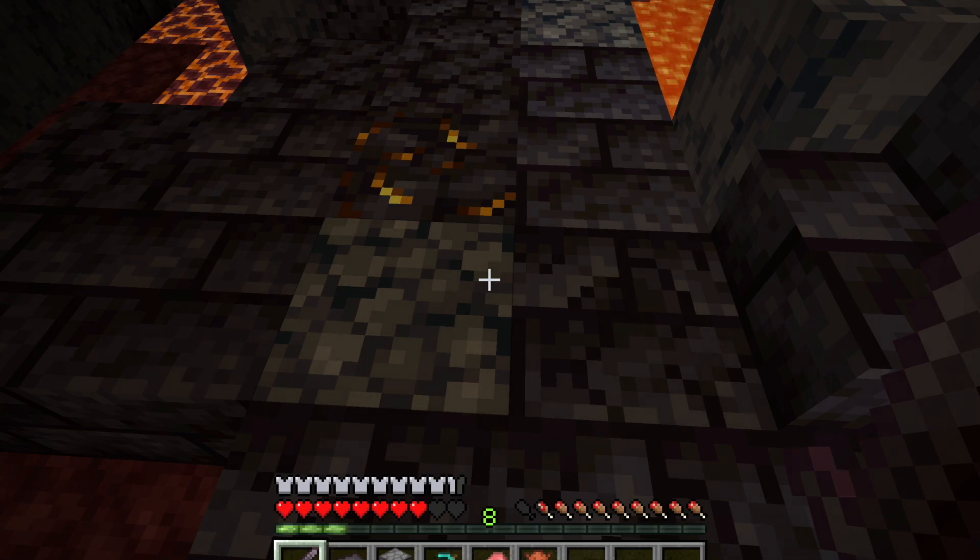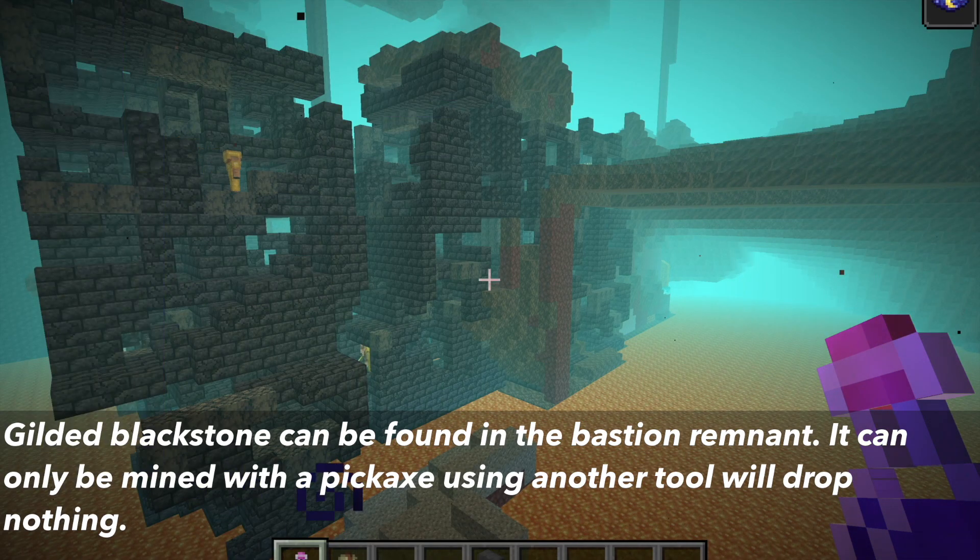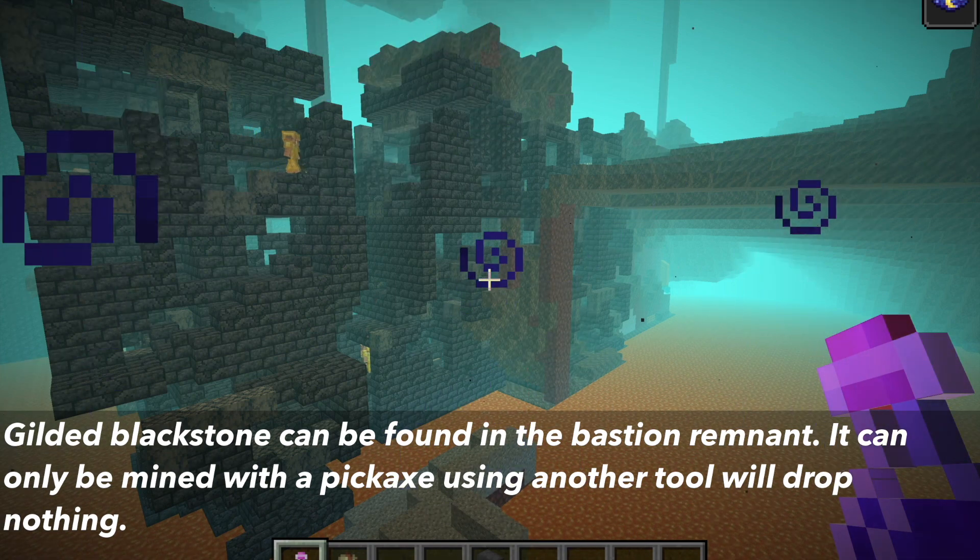Wondering what Gilded Blackstone is used for in Minecraft? This video is going to explain where to find it, how to mine it, and what you can do with Gilded Blackstone. Where you can find Gilded Blackstone is in the Bastion Remnant — this is the only place where it generates.